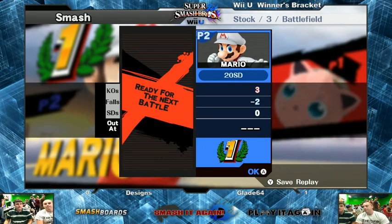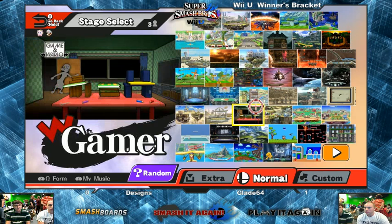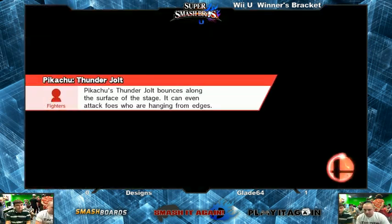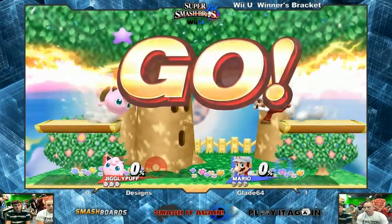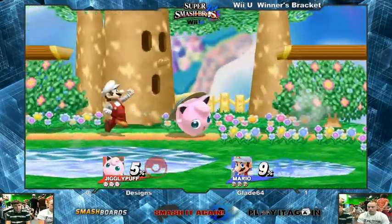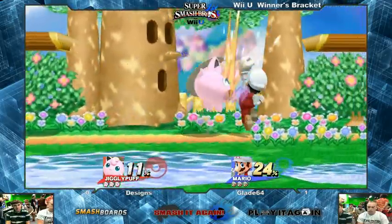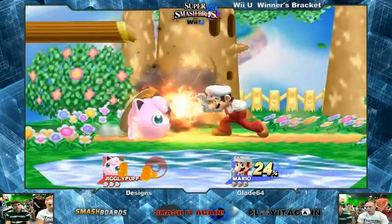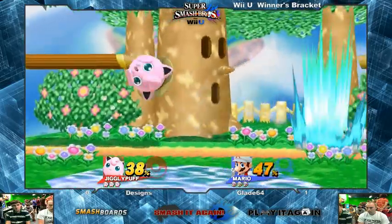Without that SD we'd have a close game, so I'm excited to see what happens in game two. I think we're gonna see the same characters. I don't think Designs plays any other characters, but we'll see. Oh, he switched color — that's big. He's got the sunshine hat now — Mario and Mario Sunshine. We're on Dreamland. I'm not sure how this differs from Battlefield so much in this matchup. Mario will die a little bit earlier off the top from a rest, but the platforms are farther out.